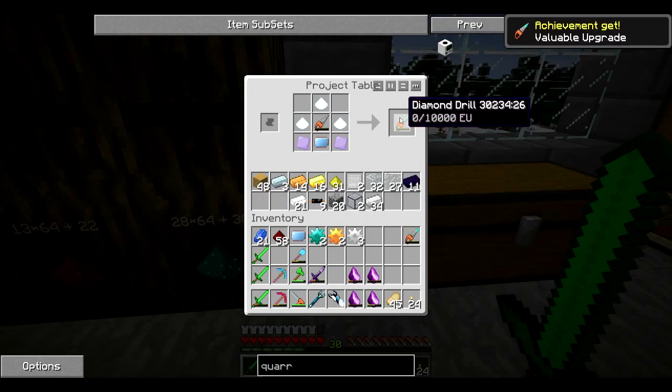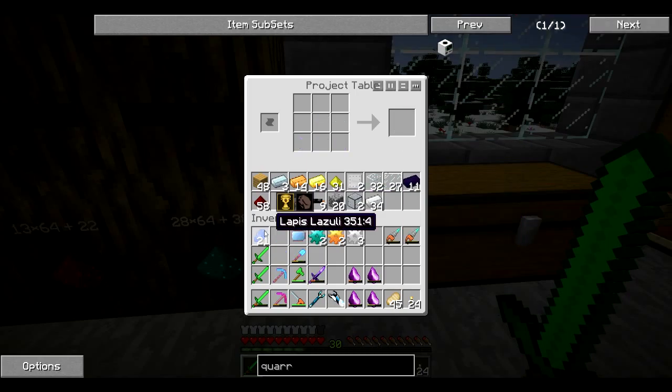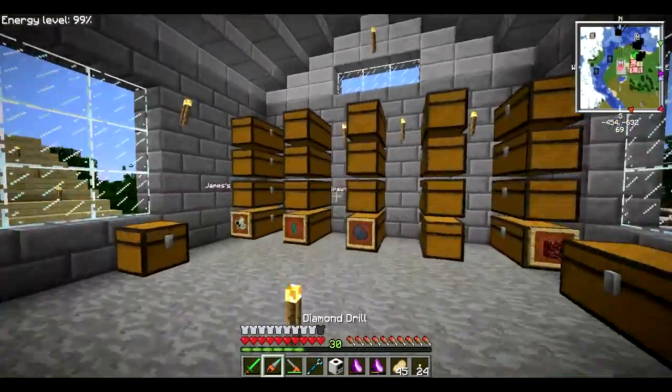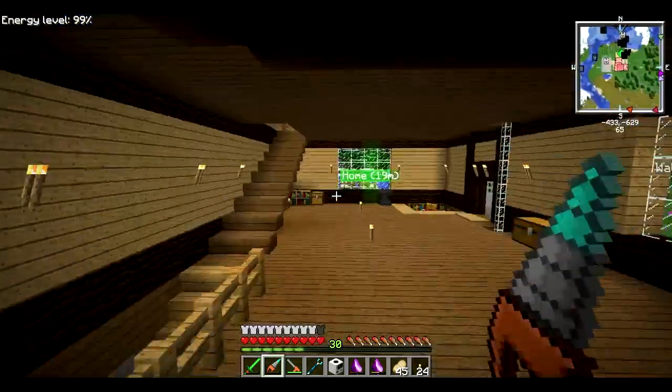It's the diamond drill and we'll make two of those as mentioned. We've got everything we need: diamond drill, two diamond gears, two gold gears, three iron gears, and the advanced circuit — that makes us finally a quarry. The reason I made two diamond drills is for a reason I will show you in just a second.